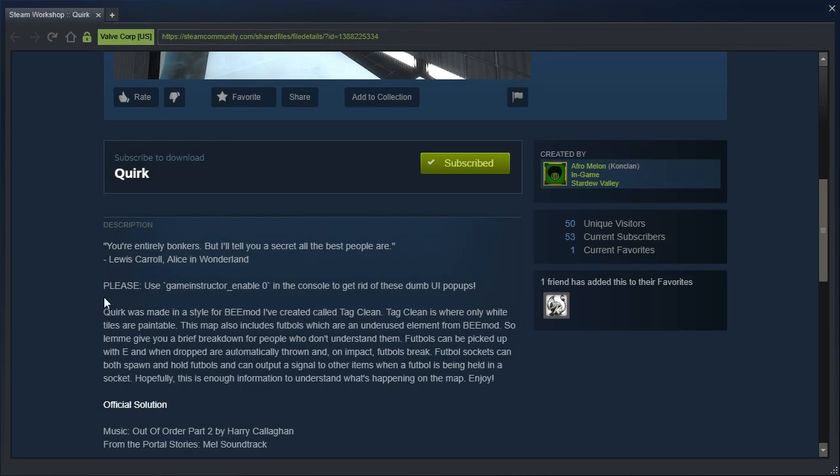Quark was made in a style for Bmod I've created called Tag Clean. Tag Clean is where only white tiles are paintable. This map also includes footballs, which are an underused element from Bmod. Footballs can be picked up with E, and when dropped are automatically thrown, and on impact, footballs break. Football sockets can both spawn and hold footballs, and can output a signal to other items when a football is being held in a socket. Hopefully that is enough information. Enjoy.